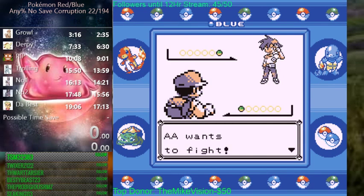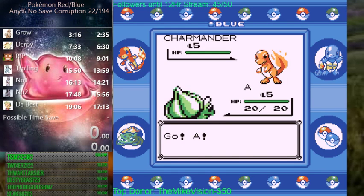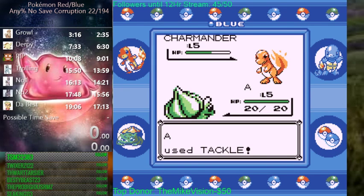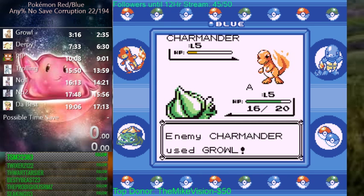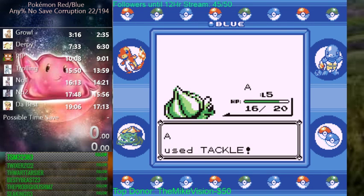Ideally you want a sub-3 minute rival fight, or at least that's what I've been told and that's what I normally aim for. He can growl you a lot. So all you're going to do is sit there and spam Tackle as much as you can. I got two really good hits in the very beginning and he failed to growl twice. If you ever get below 7 HP you're going to want to use your potion, because criticals can go for 5 and you don't want to have too little HP.